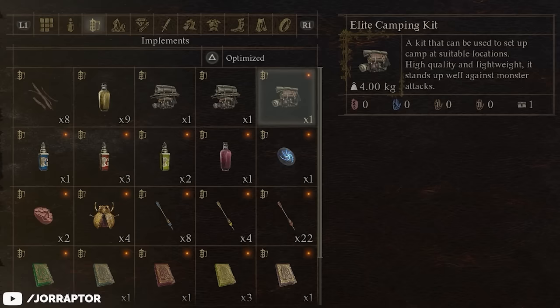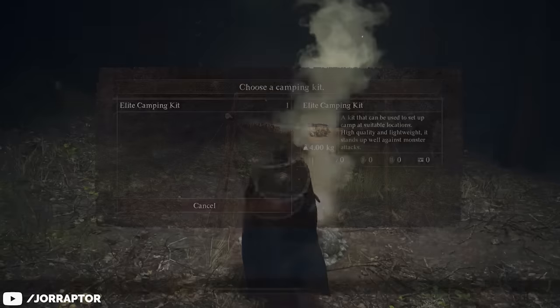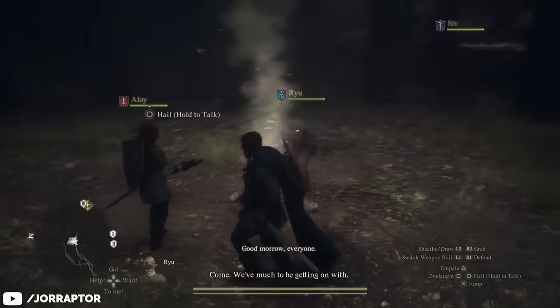Let's start with the Elite Camping Kit that only weighs 4 kilos, while other camping kits can weigh 6 or even 7. This Elite one is also more durable — normally when monsters attack while resting the camping kits will break, but this one can take a few hits.